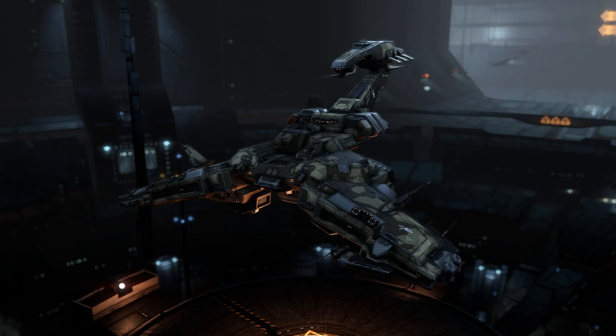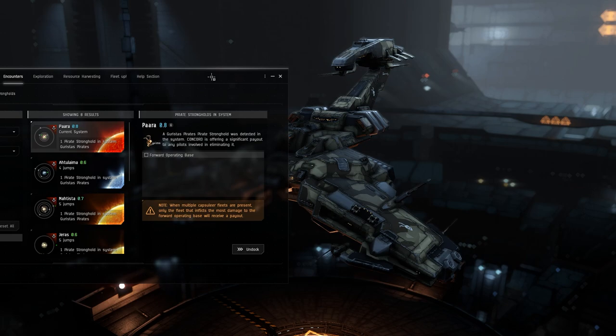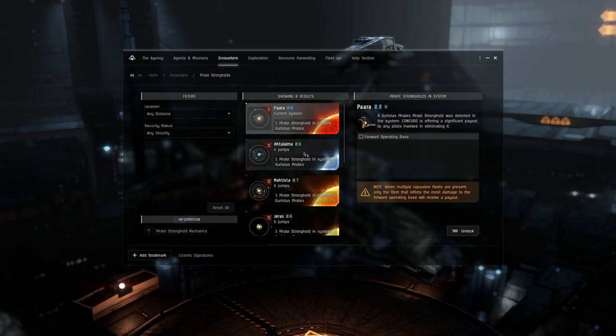What's up guys, welcome back. In this video I'll be going over the mechanics, details, fit, clone, and all that goes into soloing a Guristas Forward Operation Base in high sec. If you've never heard of these before, you can find them in the Agency under Encounters and then Pirate Strongholds.